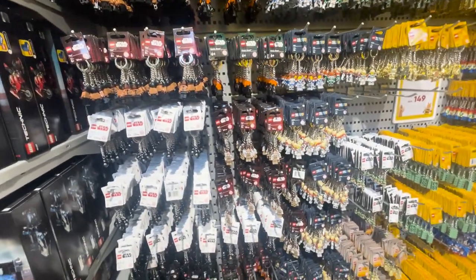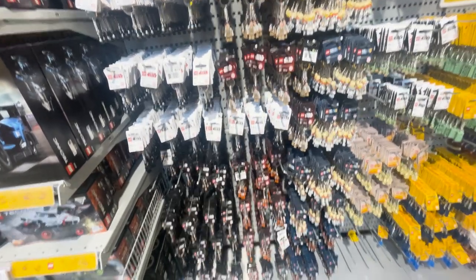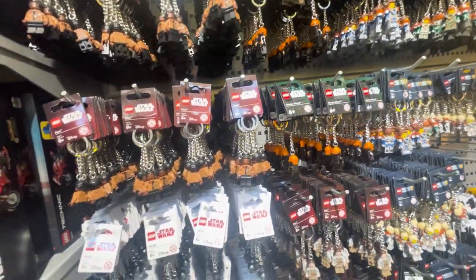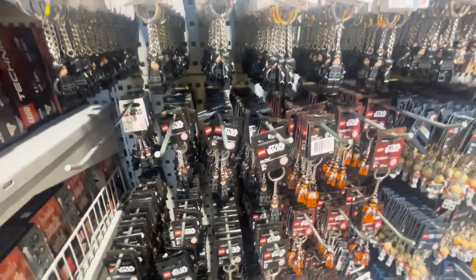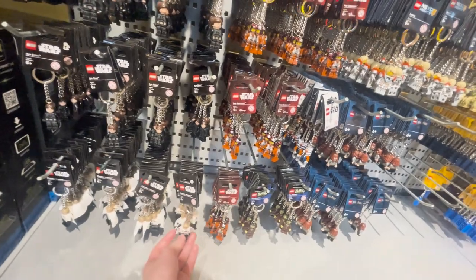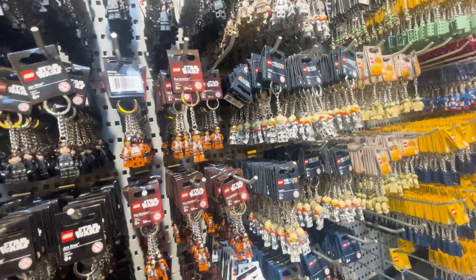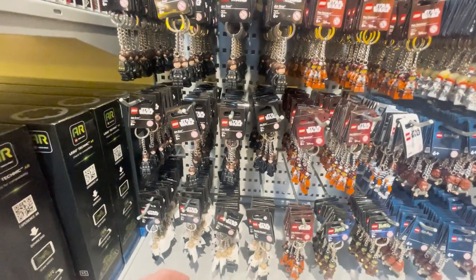Come through to massive keychains here — some of these keychains aren't available online, so I might consider getting some of them. Star Wars ones: Bossk, Finn, BB-9E, Kylo Ren — I'll probably get Kylo Ren. We also have Jyn Erso, Poe Dameron, Director Krennic — Krennic is awesome. Rey. I'm mostly considering getting Kylo Ren, so I'll come back for him.